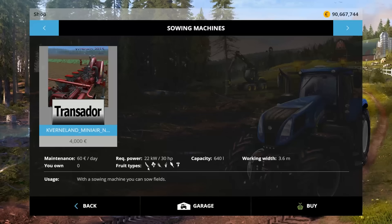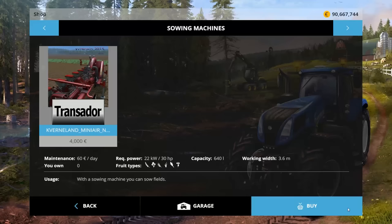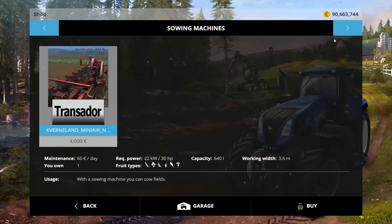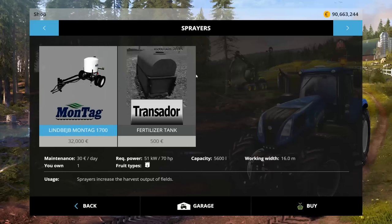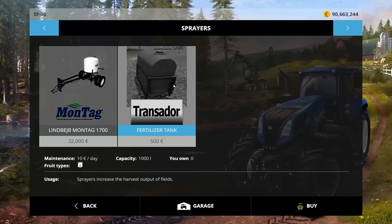The seeder plants all the grains, corn, and sugar beets, but not potatoes. Then we have a Transitor calc tank - 500 to buy, 500 liters capacity, 10 a day to own. We also have a Transitor fertilizer tank - 500 to buy, 1,000 liter capacity, 10 a day to own.